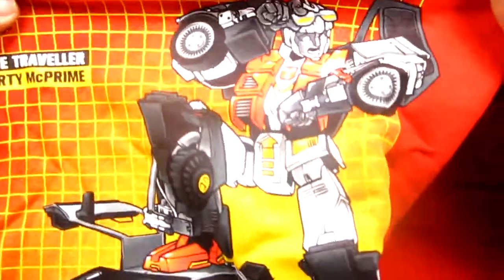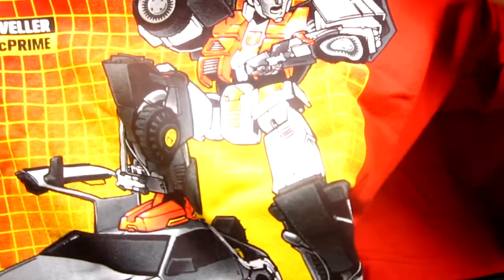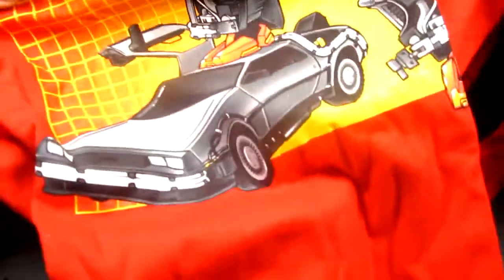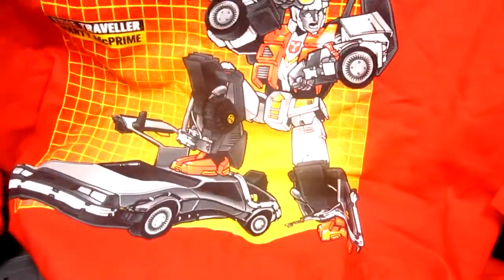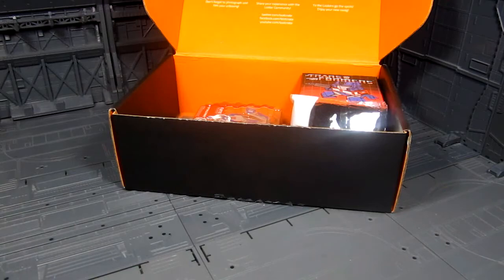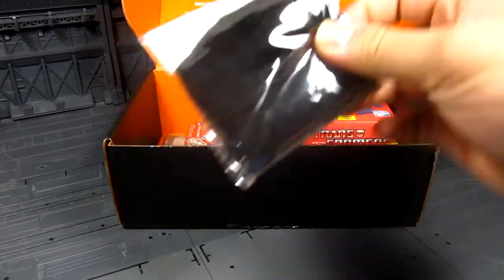First off, we got a shirt. Interesting — it looks like a time traveler, Marty McPrime. He's got that orange vest, the cool shades, the watch, and the DeLorean right there. Pretty cool, it's a nice red shirt. I do like that shirt.